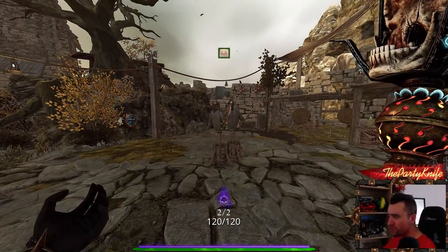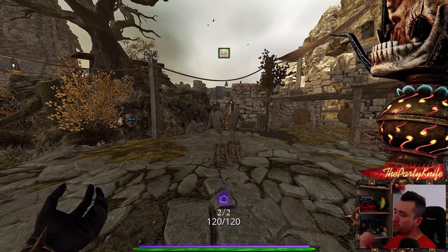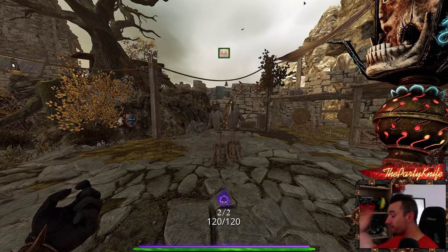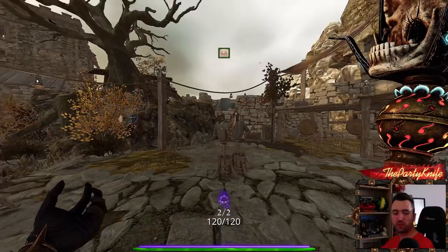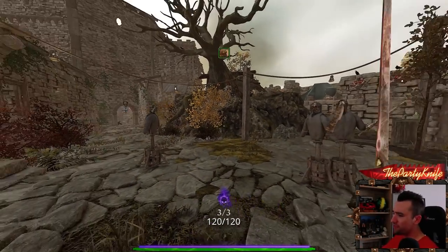DoTs tick at different rates depending on which attack applies them — some tick very fast, some very slow. The damage depends on your power. It's a whole deep topic on its own.